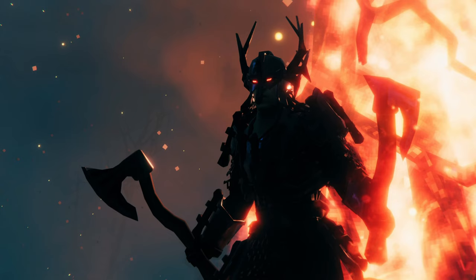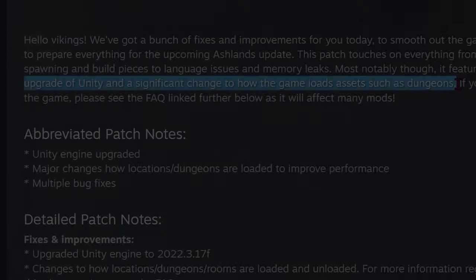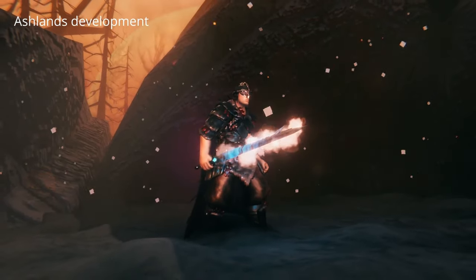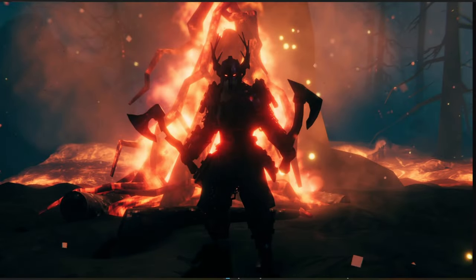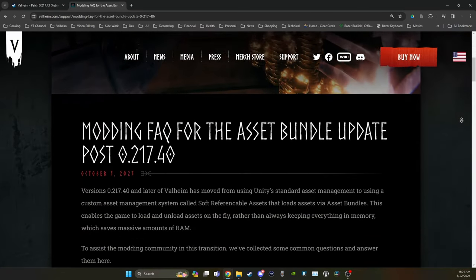This patch touches on all kinds of things, from enemy spawning to build pieces and more. Most notably, it features an upgrade of Unity and a significant change to how the game loads assets such as dungeons. They want to make sure these things are in place and working correctly before they push Ashlands. All modders should note that this will affect many mods, and they have a link to a FAQ on their website under the support tab specifically addressing how this update is going to affect modding.